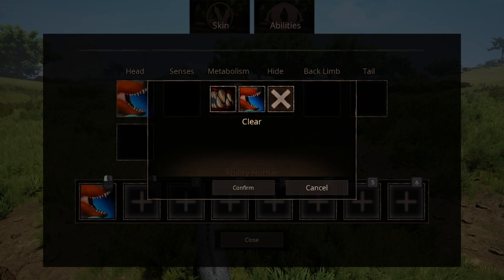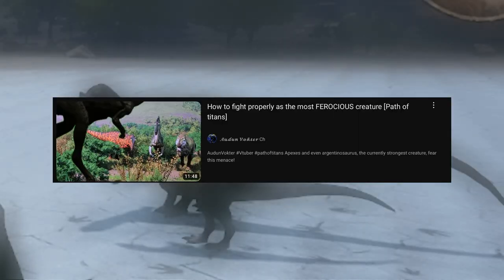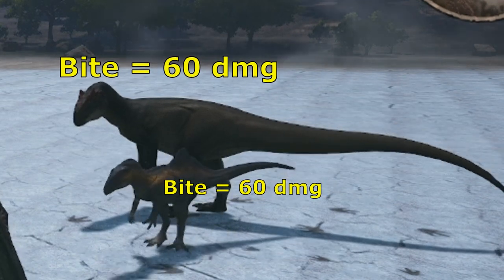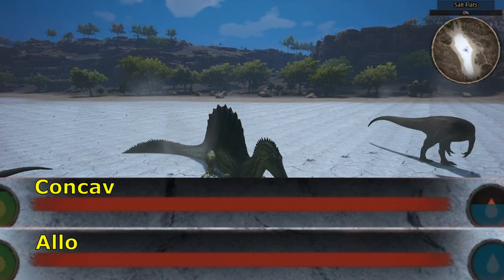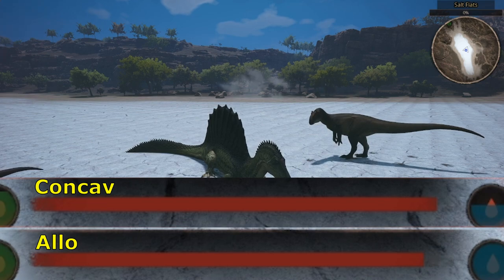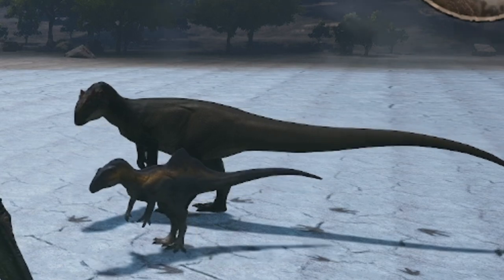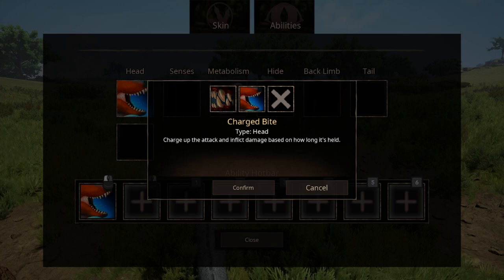And then we have the charge-up ability that deals damage according to how long it's being held. Keep in mind that size does matter when it comes to how much damage you deal or take, also taking into consideration what type of tier your enemies might be. You might do less damage than you expect. I've only experienced difficulty with this when going up against higher tiers, so when you're going up against middle class or low tiers, you can expect a more correct damage output. Since you can equip both, you should have both.